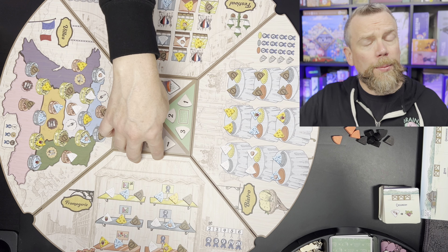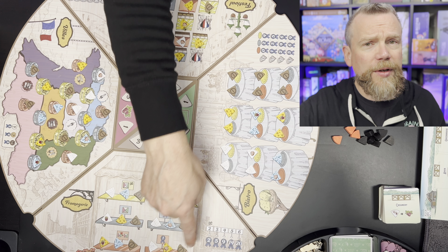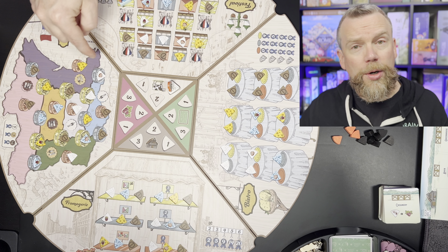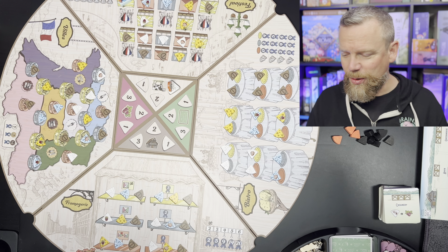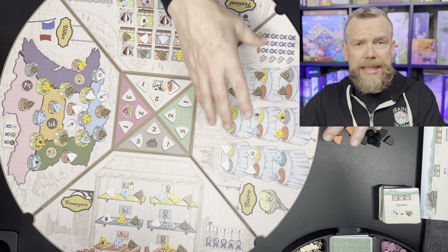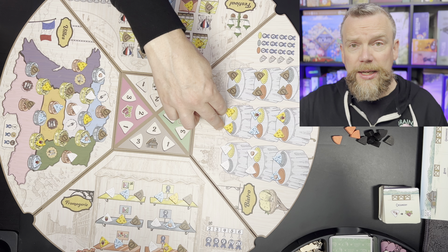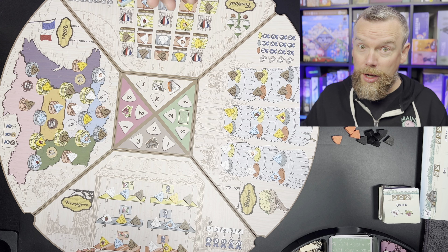The formagerie is going to score points based on the number of different shelves you've placed your cheeses on, and you might get some extra victory points if you place them on the right-hand side. In the Ville, you're going to get victory points by having the majority in a particular zone — if your cheese color is in the majority, you're going to earn some loyal customers. In the Bistro, you're earning victory points by placing different cheeses on different plates, but if you're able to monopolize one table, that's going to increase the number of victory points each plate earns you. So if you have a couple of pairs on your board, you're going to earn a lot of points at the end.